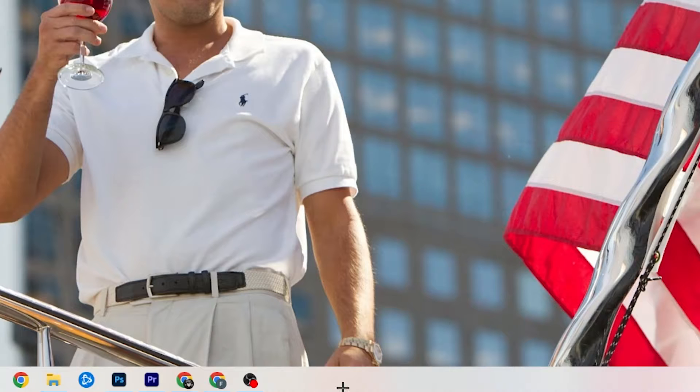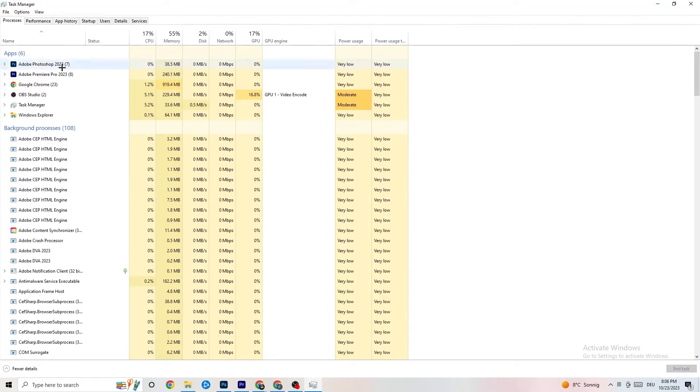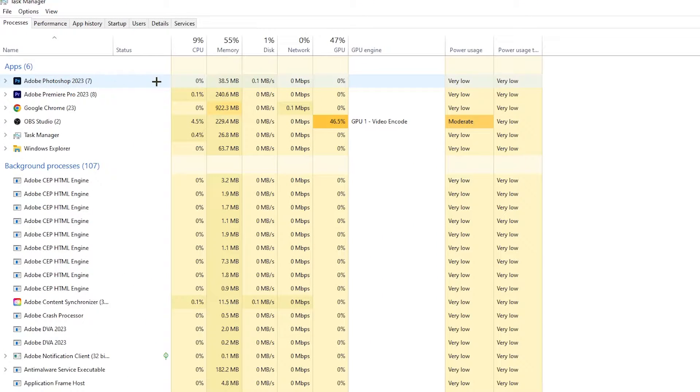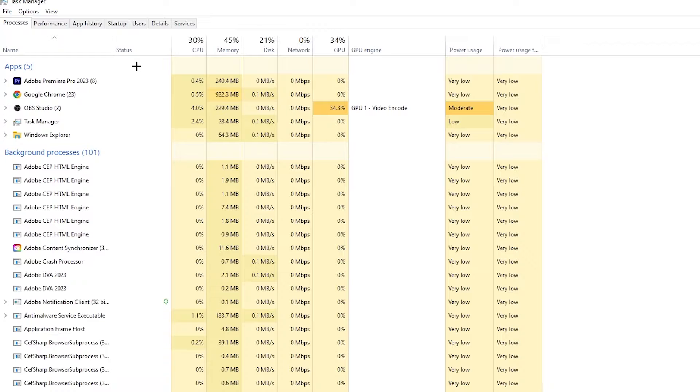The next step: right-click the taskbar at the bottom of your screen and click Task Manager. Go to the Processes tab in the top-left corner. You'll see CPU usage, memory usage, GPU, network, and so on. End every task that is using too much CPU or GPU — especially apps, but also background processes if they're consuming too much. Right-click and select 'End Task' for anything using high resources.